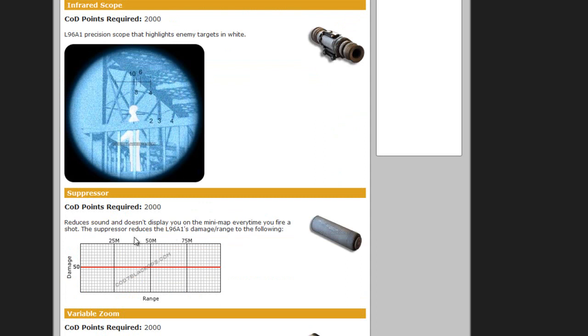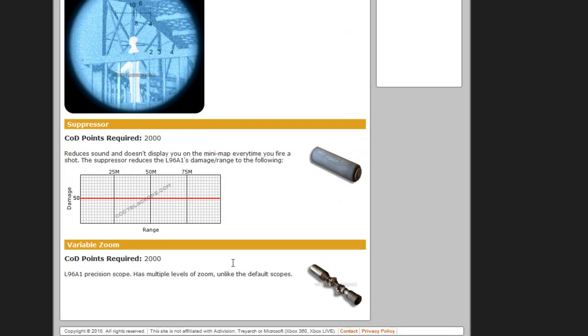The suppressor reduces sound so you don't show up on radar as a red dot. It also reduces the L96 damage and range, bringing it down to 50 damage from any range. The variable zoom is another attachment I recommend — it costs 2000 COD points.